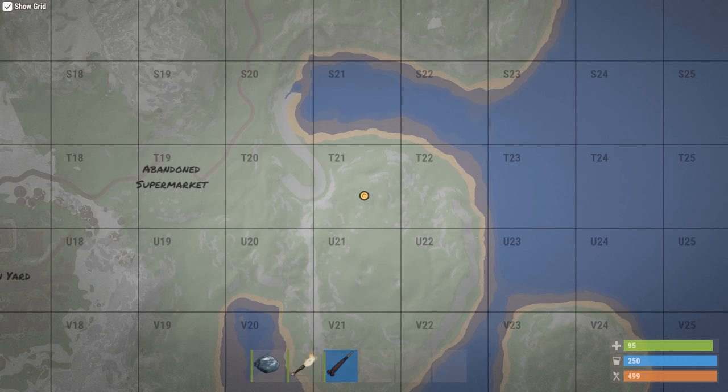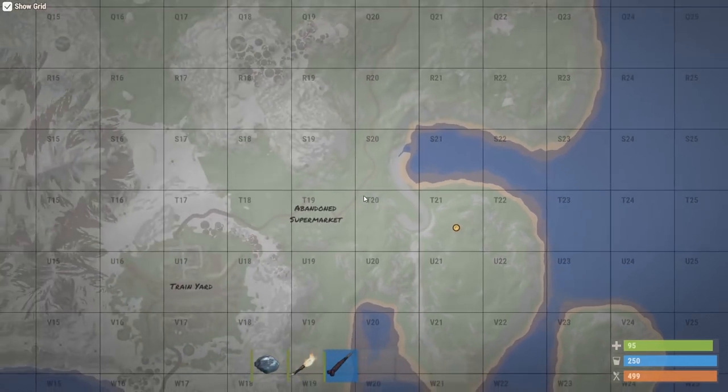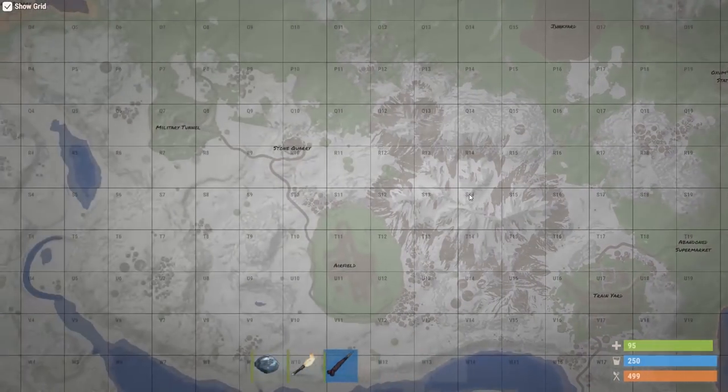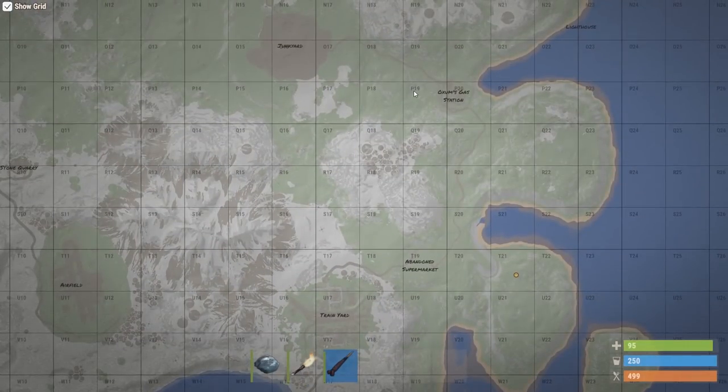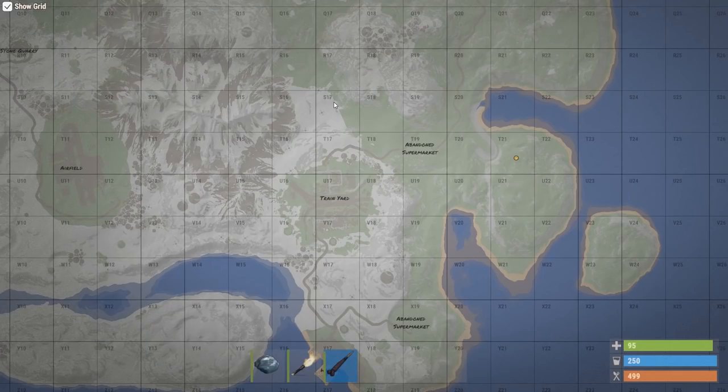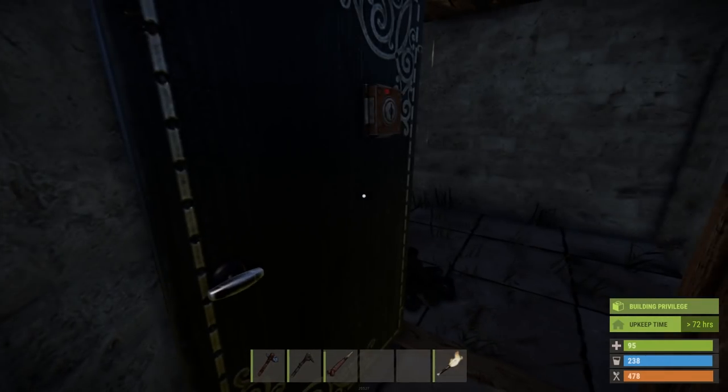Hold G and it will bring up your map. If you right click, you can then use the mouse wheel to zoom the map out, and right clicking and holding the click will allow you to drag the map around so you can start to get an idea of where things are. What you are currently looking for is a road. It doesn't matter which road, but ideally one that isn't too close to any of the big points of interest such as launch site or dome, as they are usually high traffic areas for players. Once you have found a road, start heading there.